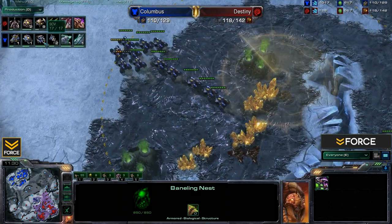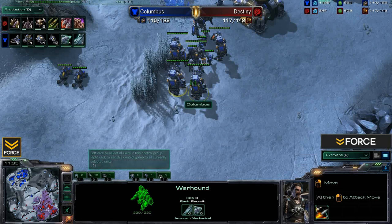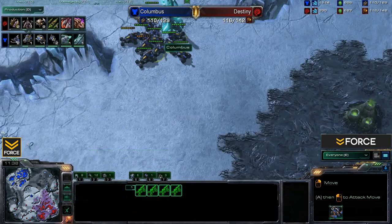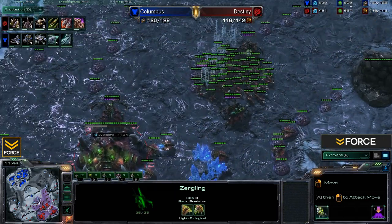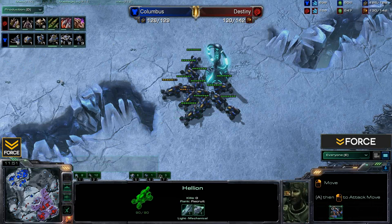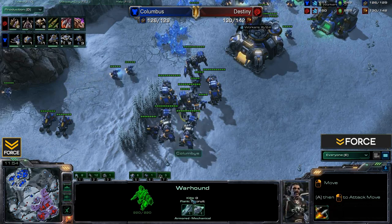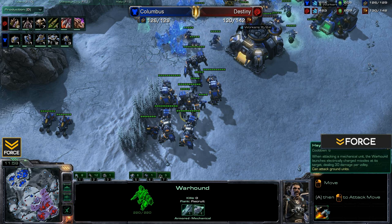Just those Hellions and Warhounds. Let me take a look at the Warhounds and also quickly at Destiny — looks like he's going Roaches right now, Roach-Zergling speed, plus all those Queens. We're finally starting to see some Thors over here from Columbus. Let's take a look at the Warhound: it's that anti-mechanical unit with Haywire missiles.